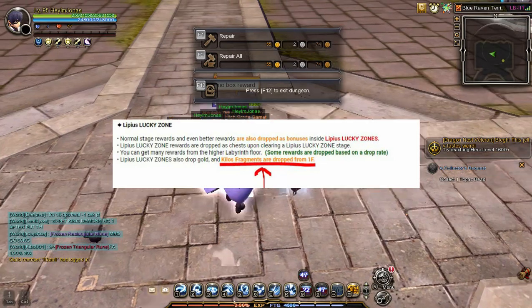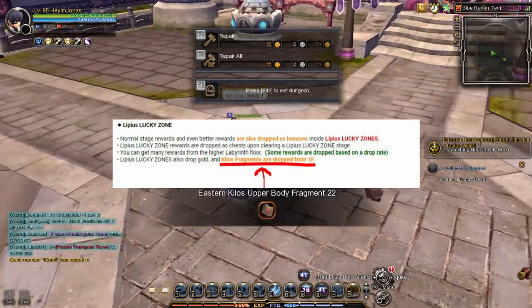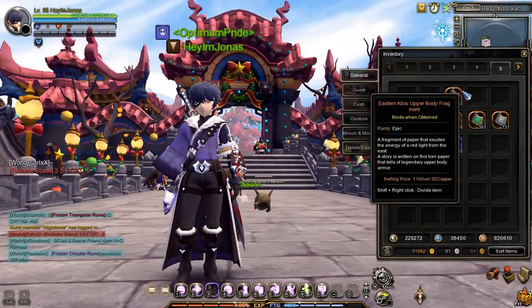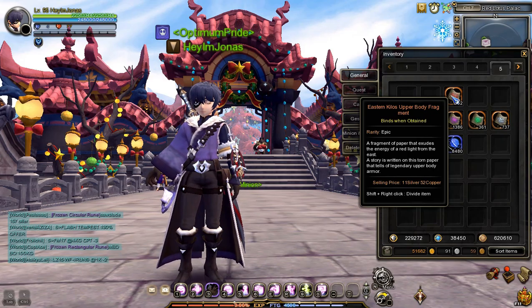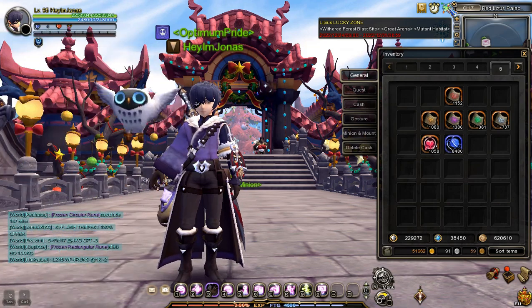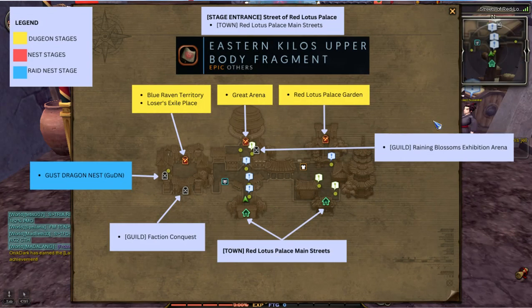Important note: Kilos craft and enhancement materials are only dropped from Labyrinth 1 and above, but the recommended Labyrinth for optimal farming of Kilos Armor materials is Labyrinth 11 and above. I'm currently farming for the Kilos Upper Body Fragment, so I'll check if there is a Red Lotus Palace or Radom's Dungeon Stage featured as a Lucky Zone. As you can see, Great Arena is featured as Lucky Zone for this week, and Eastern Kilos Upper Body Fragments drop on all dungeon stages of Radoms and Streets of Red Lotus Palace.